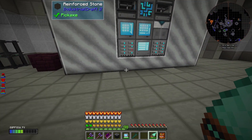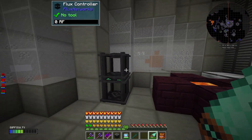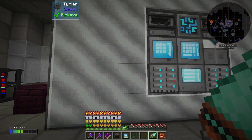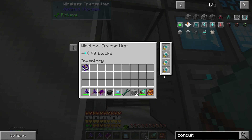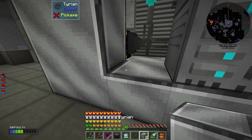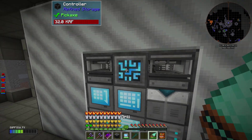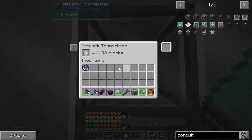I moved my power over here, cleaned up my machines over there, and kinda walled this in. There's my wireless transmitter — it just has four range upgrades, and that makes it so this can be 48 blocks away. That's simple — just set it on a cable, throw some range upgrades on it. That's where the transmitter is. It just has the network card that I used to right-click on the receiver, so it's good to go.